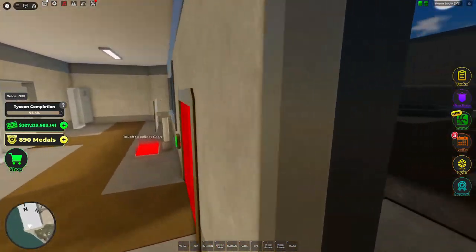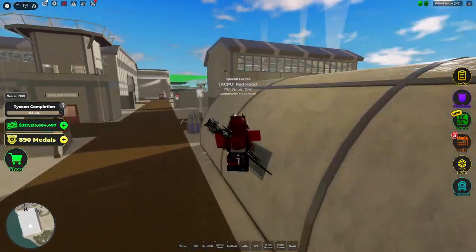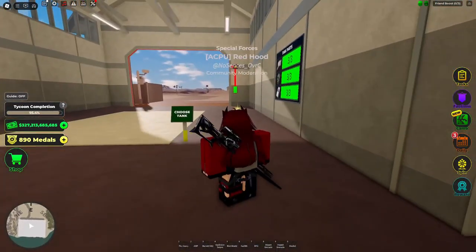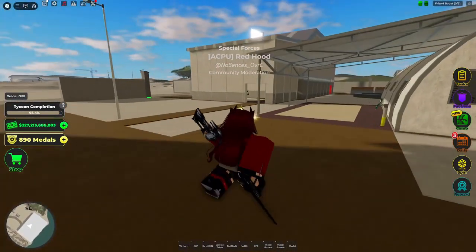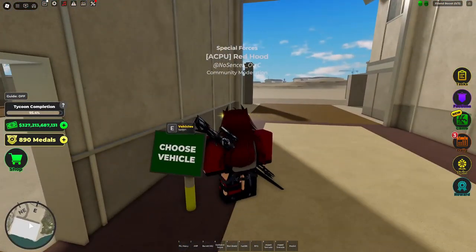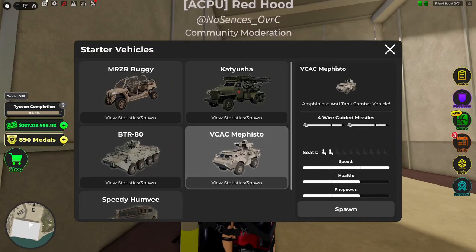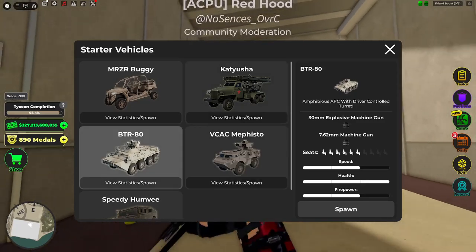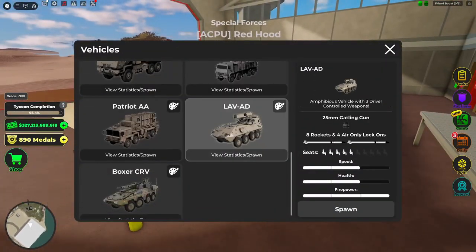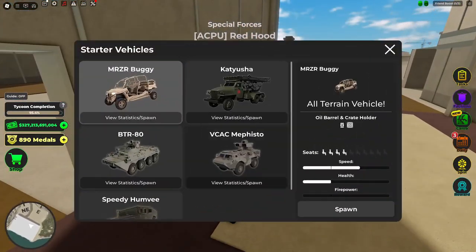Anyway, there's that, and then there's also on the spin the new Terminator tank, which is extremely powerful — I'll show you that later. There's also the new amphibious update, so the VVAC, the BTR, and the LAV are all amphibious vehicles now.